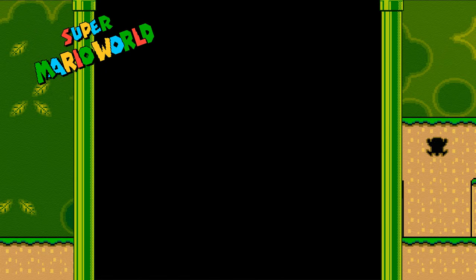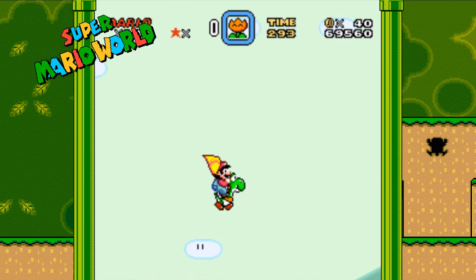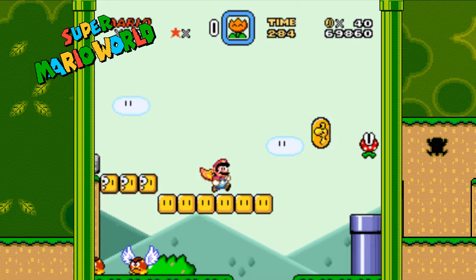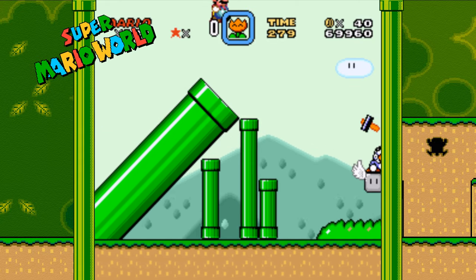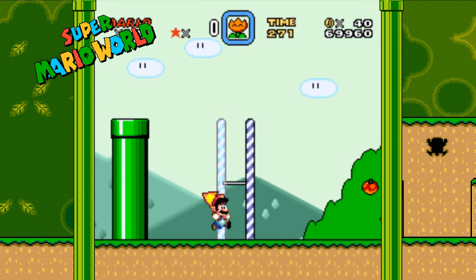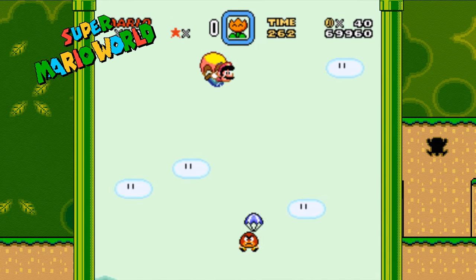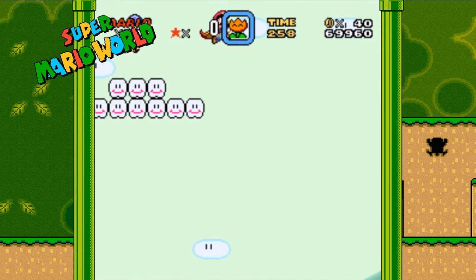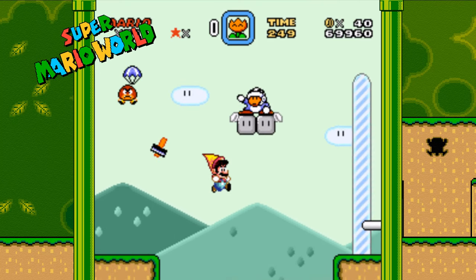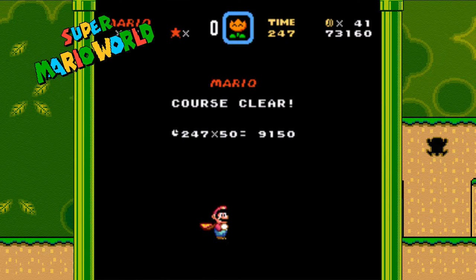The next secret takes place in Donut Plains 4. Super Mario World introduced what was called a moon, and it's a 3-up. Donut Plains 4 has a pretty easy one to access, and we're also going to run into one in Vanilla Dome 3 in the next clip. Basically, if you fly up into the sky at the halfway point and parachute your way over, there's one right there, and then you can jump off the edge and glide down right to the exit. There are several levels that have moons, but we're not going to go over all of them today.